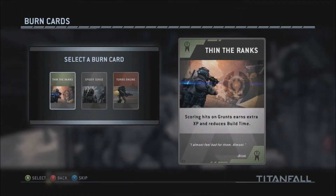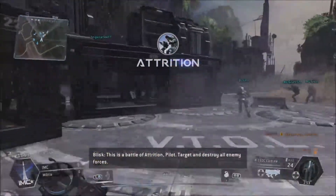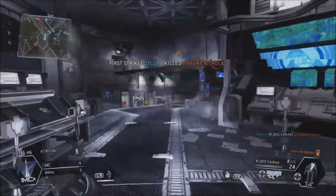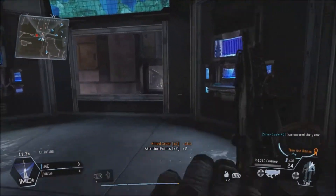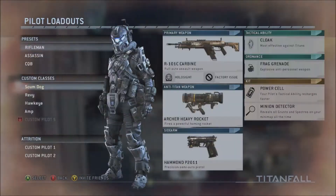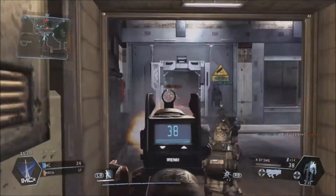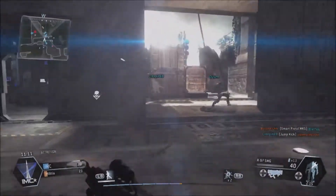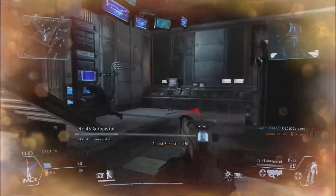We've got to select our burn card and the ranks. Boots on the ground. I saw that guy — wait, that was a — damn it! He's using the same machine gun. Let's get AMP on the field.